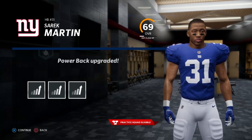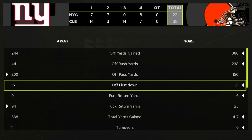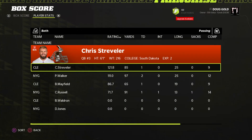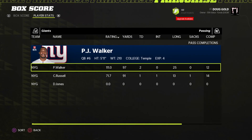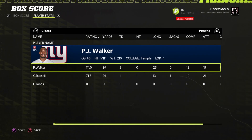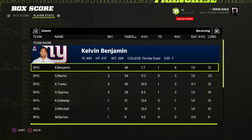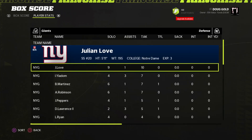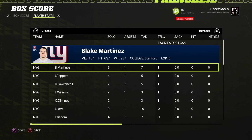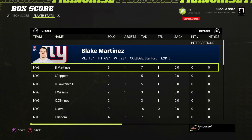We've got upgrades for Andrew Thomas and Sarek Martin — I love his elusiveness and speed ratings. To make Martin a complete back, I tried to upgrade the wrecking ball attribute, get some break tackle and stiff arm going. In the next game against the Cleveland Browns — which we lost — Martin had 10 carries for 28 yards and three receptions for 34 yards. Kadarius Toney had a touchdown, but defensively we didn't get a single turnover and no Henry Tatum or Dennis Winston sightings.